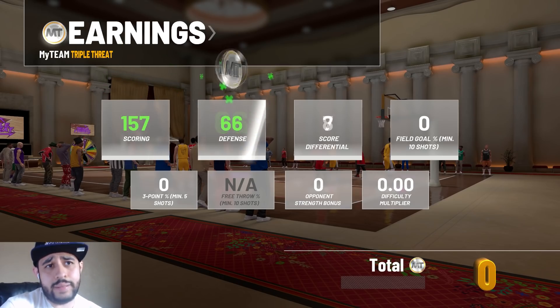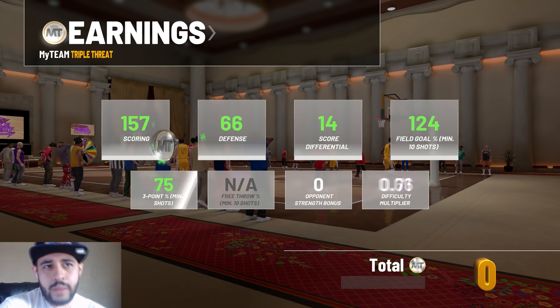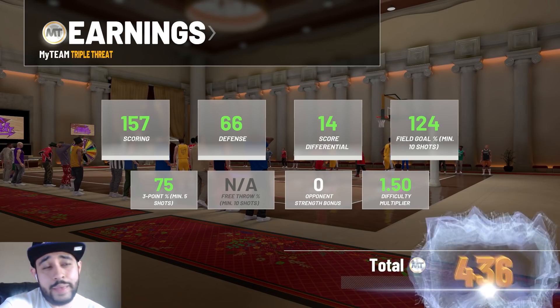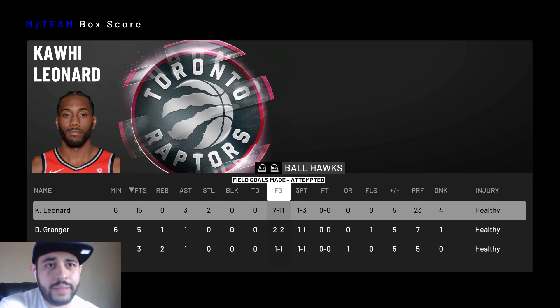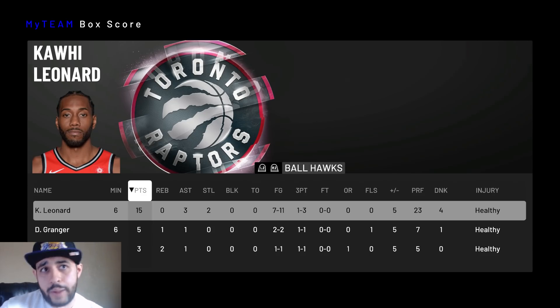We still ended up winning, which is great. Galaxy Opal Kawhi — get him if you can. The good thing is he'll be in Moments packs which have a little better odds than anniversary packs, so you'll probably be able to get him pretty cheap in the auction house. I ended up shooting like one out of three from three, but some of those were fadeaways trying to replicate real life. That's the gameplay with Galaxy Opal Kawhi Leonard — let me know which mode you prefer, unlimited or Triple Threat online, down in the comments. Leave a like, subscribe, and check out my Galaxy Opal Paul George forfeit video and the budget squad Triple Threat video. Thanks for watching!